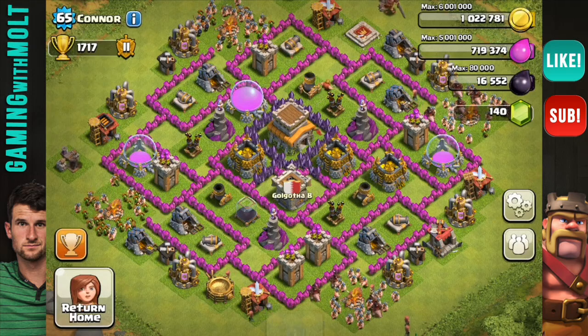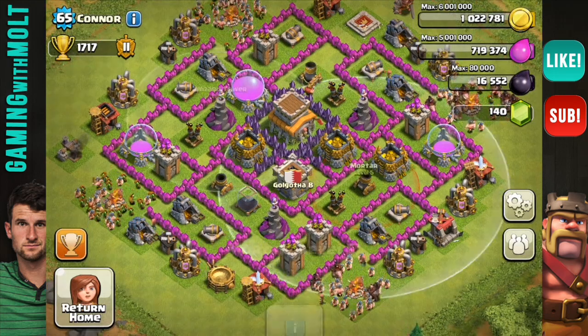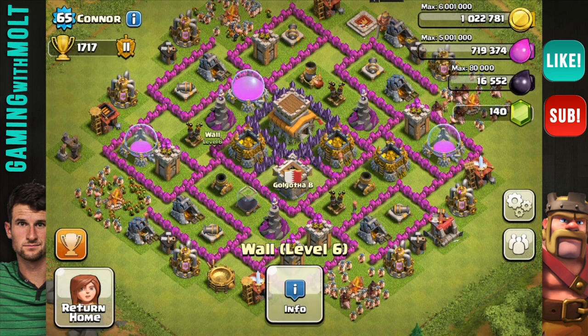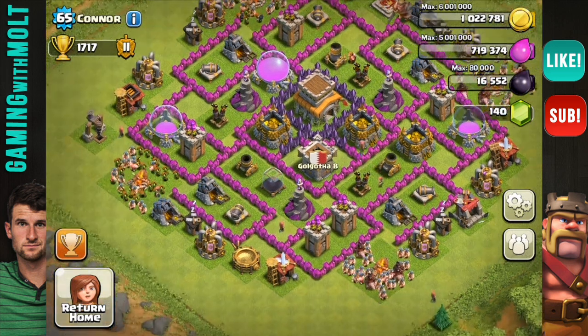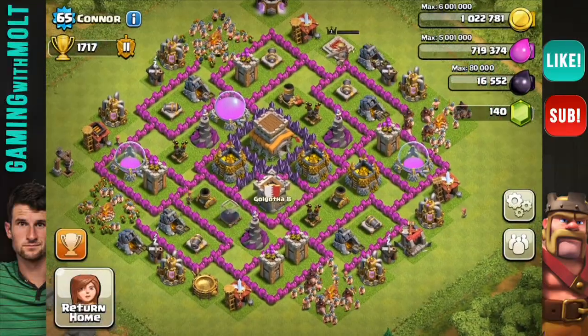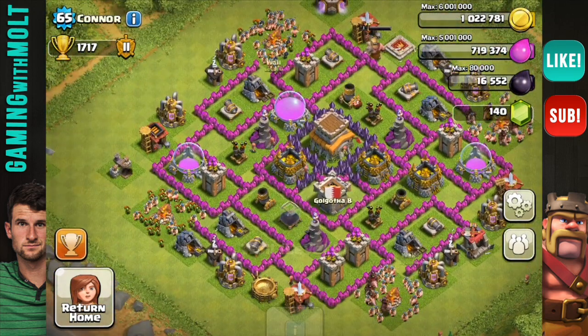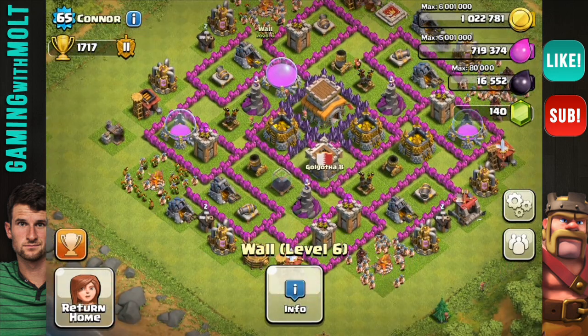The main things I would say on this base: definitely work on your wizard towers. It is good to see them triangulated as well as your mortars. Your air defenses are doing really, really well, so good with that. Overall, I think this is a good base — it looks like it flows pretty well. I know you have your spring traps in here, I can imagine, so that's pretty cool to see. Good job, Connor. Looks awesome.